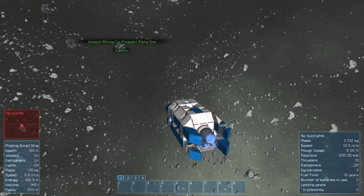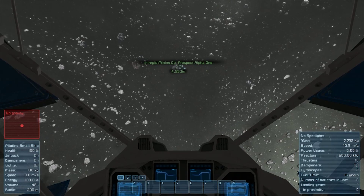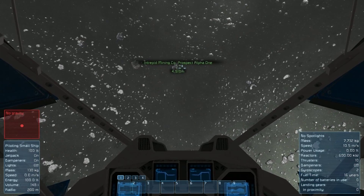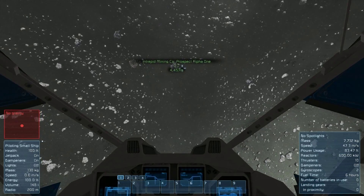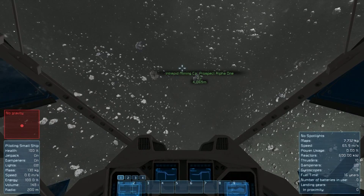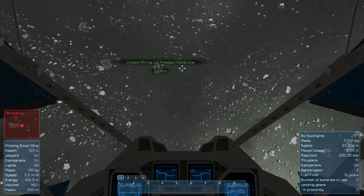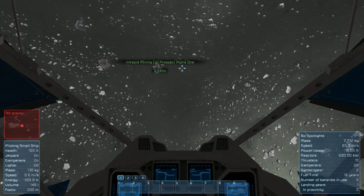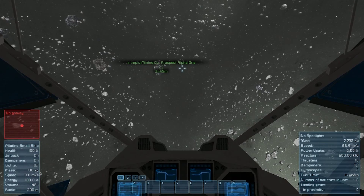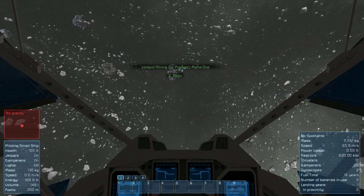I am playing currently in survival mode. This is a brand new start. We have just pretty much been given our first assignment. We have been sent out here to Intrepid Mining Company's mining prospect. They have discovered a bunch of asteroids in the area that are worth several trillion dollars in resources, and it's pretty much our job to establish a proper mining base for Intrepid Mining Company. We don't really know what they have in store for us out here. All we know is we're supposed to arrive at Prospect Alpha 1 Station and pretty much just start getting things going.